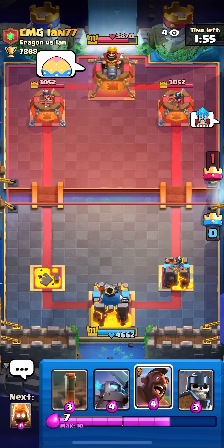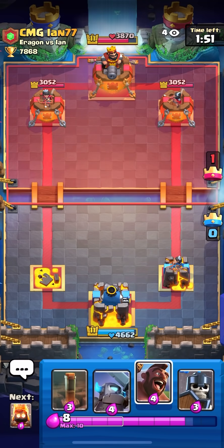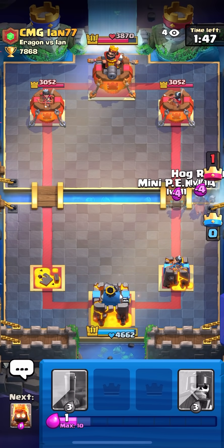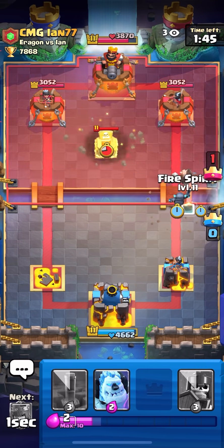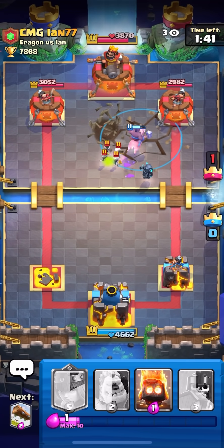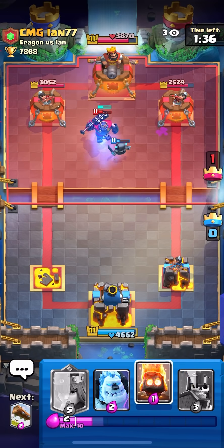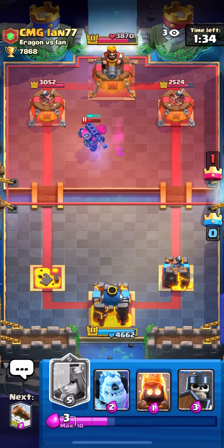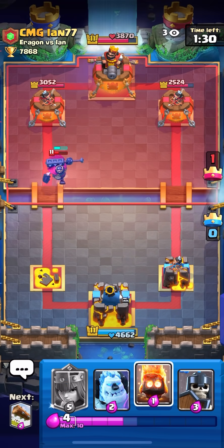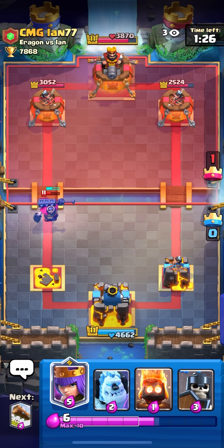Not looking good though, he's up a whole tower and I haven't even touched his tower. I'm gonna Hog, Mini PEKKA right side and then Earthquake his Tombstone. I'm gonna play Earthquake here, hopefully I get some damage from the Hog. He plays a Skelly King — he's playing that annoying variant with Baby Dragon. Lightning, Nato, Bar Barrel, triple spell. He's probably gonna go in the back now because I don't have a Hog in hand.